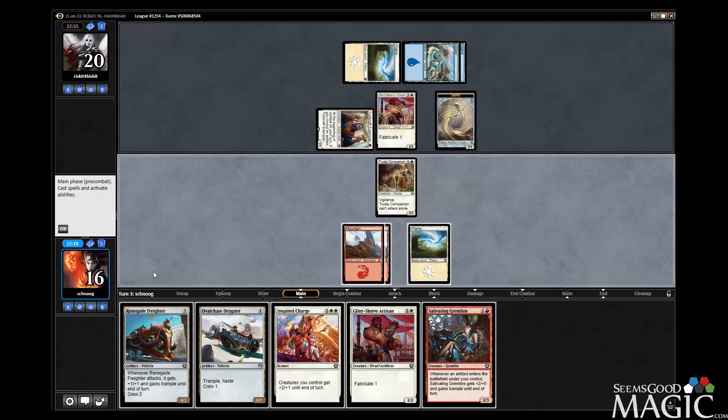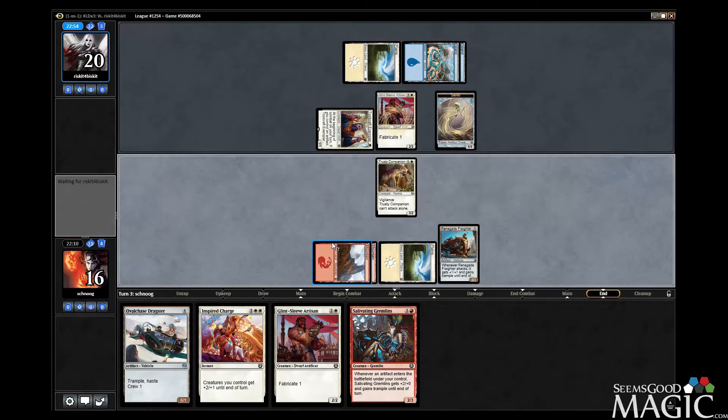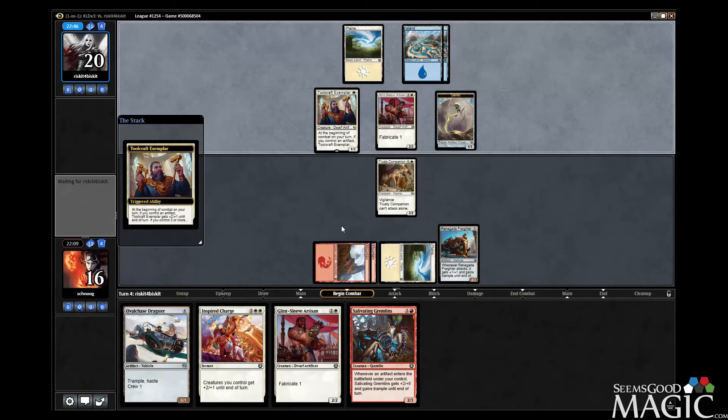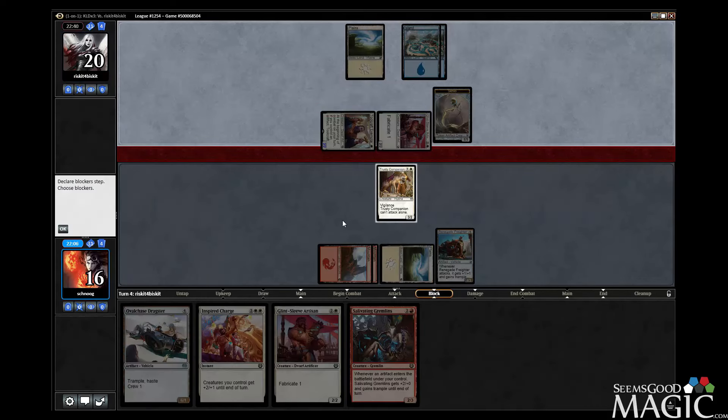We don't want to lose our Companion to the Artisan, so we don't attack. It can't attack — it literally can't attack. It's too trusty for that. Is that a leash or like a phone cord? I don't think that the hyena that you're seeing is actually a phone. So are we taking five? Oh, you went to blocks already. Crewing Freighter and blocking the two too. I didn't mean to hit F2. I guess you're taking five now.